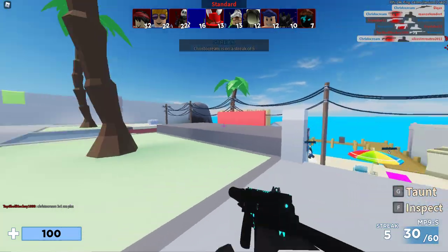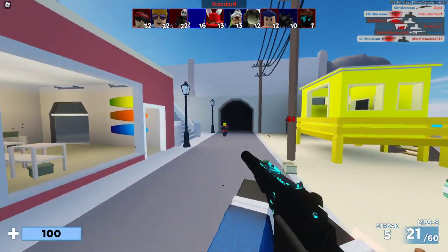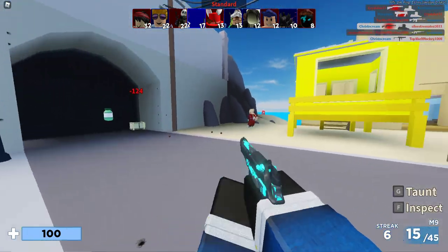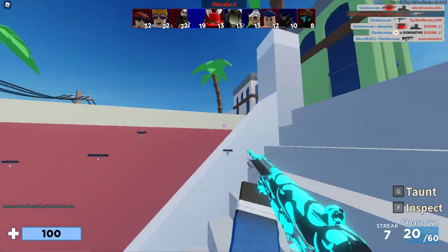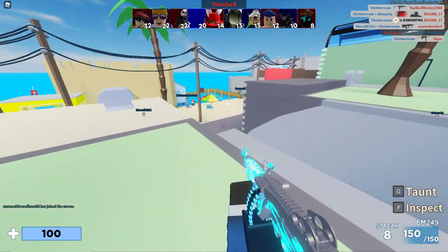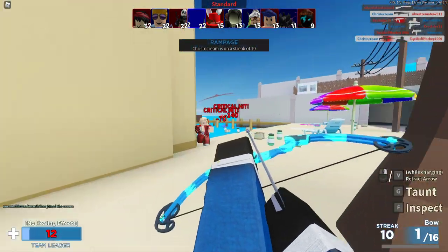I don't know if I already said this — oh yeah, I did. Keep your crosshair at head level. It's easier to hit headshots. You don't have to work to hit headshots. Just keep your mouse right there. Stand there, hit your headshots. Instead of just aiming at the ground, aiming at the toes and doing less damage. Just aim head level.